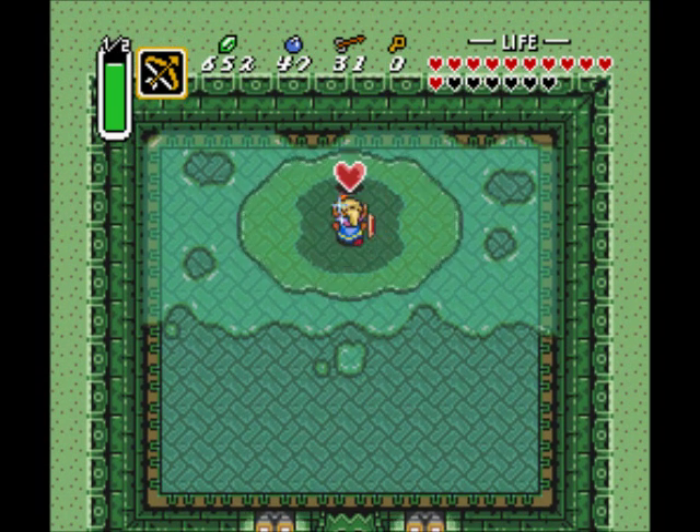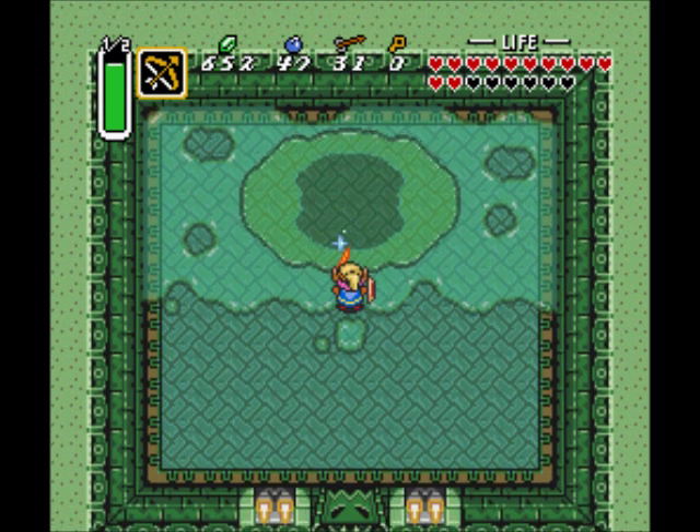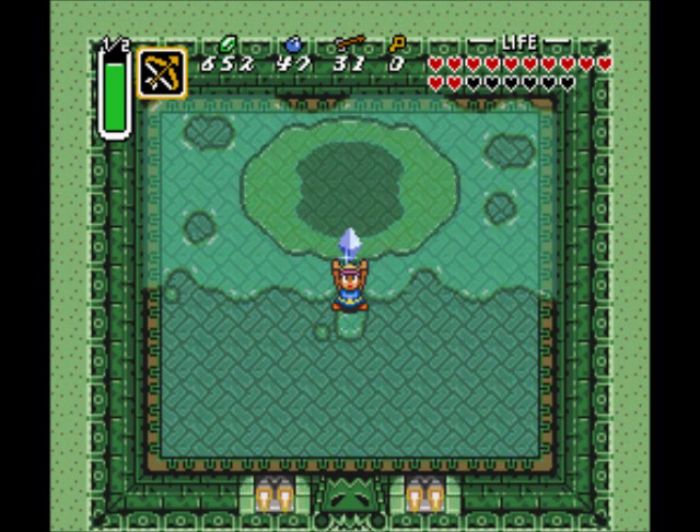What is it with A Link to the Past and all these eyeball-based monsters? Did they just decide they were easier to create? Whatever. We cleared Misery Mire and got the sixth maiden in her crystal cocoon. So once again, victory is ours. And what words of wisdom does she have to share with us now?